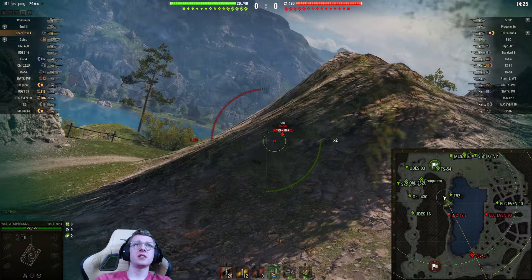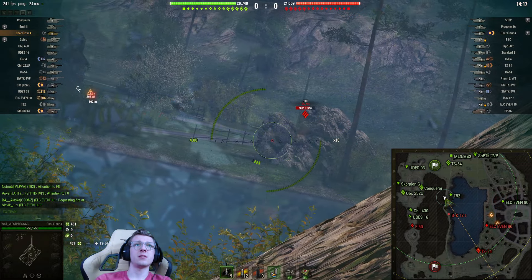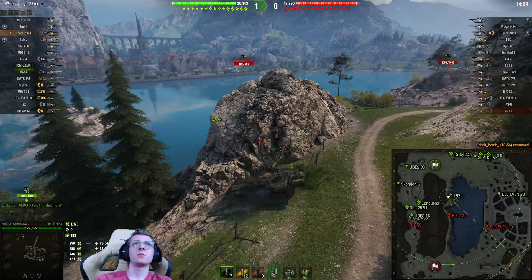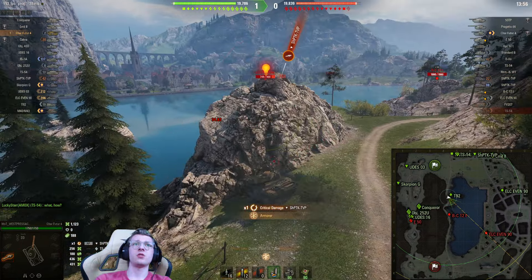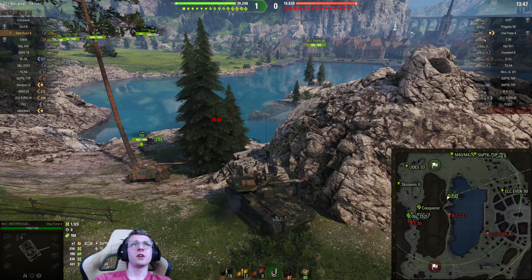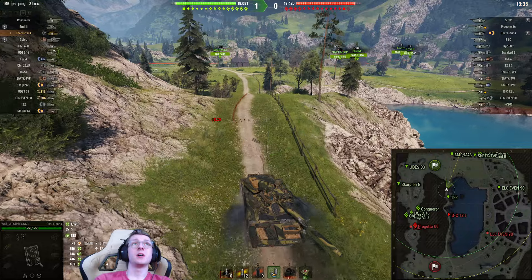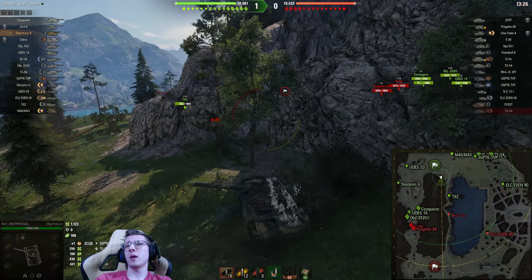The enemy ELC can't see us for now. We spot the TS-54 — one shell in, then another as he keeps moving, and he's dead. We get spotted though, which isn't ideal. There's a rock here giving us some cover. The Shrek tries shooting at us, not sure what spotted me exactly. Our T-92 is getting bled quite a bit — something on their team is detecting us, which is not good. I'm going to try and get out while I have the opportunity. Thankfully we were smart enough to back out.